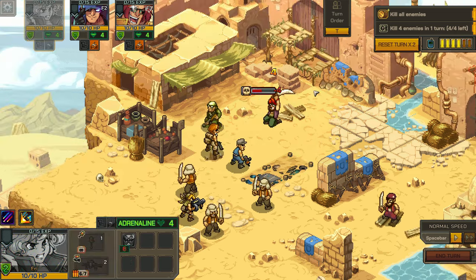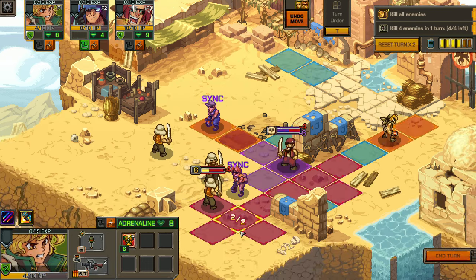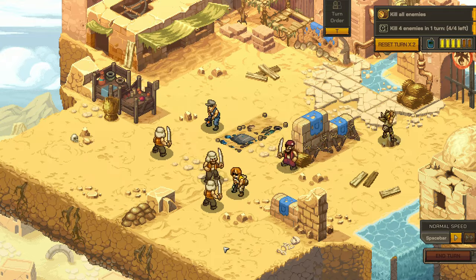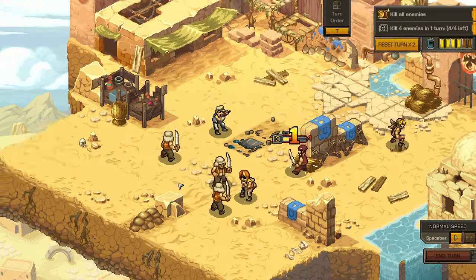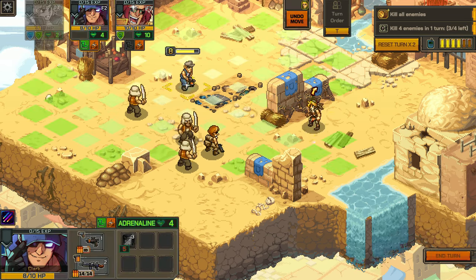Mechanically, at its core, it's a bit of XCOM, a bit of Into the Breach, but where it diverges from these games is with its sync mechanic. When performing an attack in the range of your teammates, they will join in on the attack, turning what would be a merely damaging attack into a deadly one. This makes positioning for these syncs one of the keys to combat.